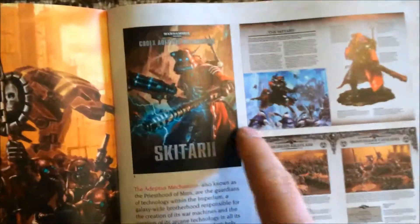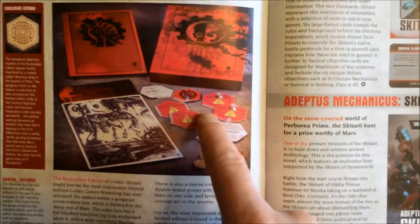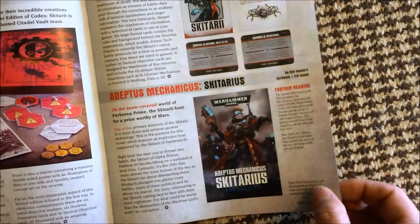Skitarii — or Skitarii, or whatever the hell you want to call them — yeah, they're good. Cover of the codex however — shit. The Rust Stalker edition — cardboard things, shit. Those things — good. Cards here — usual stuff, all pretty good.